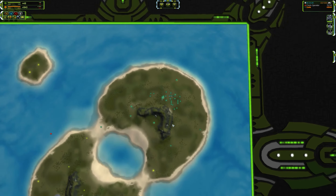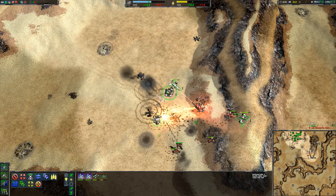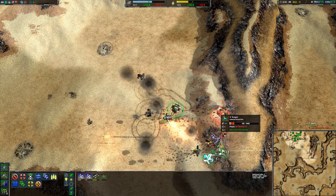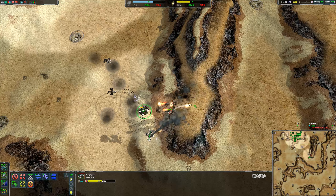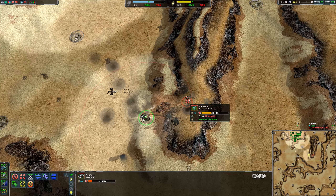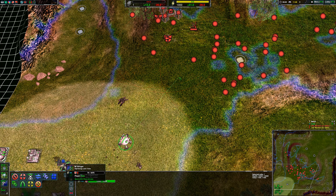While it definitely looks fairly dated — and in my opinion nowhere near as good as the original Supreme Commander, which was released before it — the special effects really do impress. Explosions, missiles, gunfire — everything just really pops off the screen, with excellent colours and brightness that I honestly didn't expect at all. The sound effects that go with them are also really punchy. As for the music, while I personally didn't find it that impressive, it does do the job well enough.